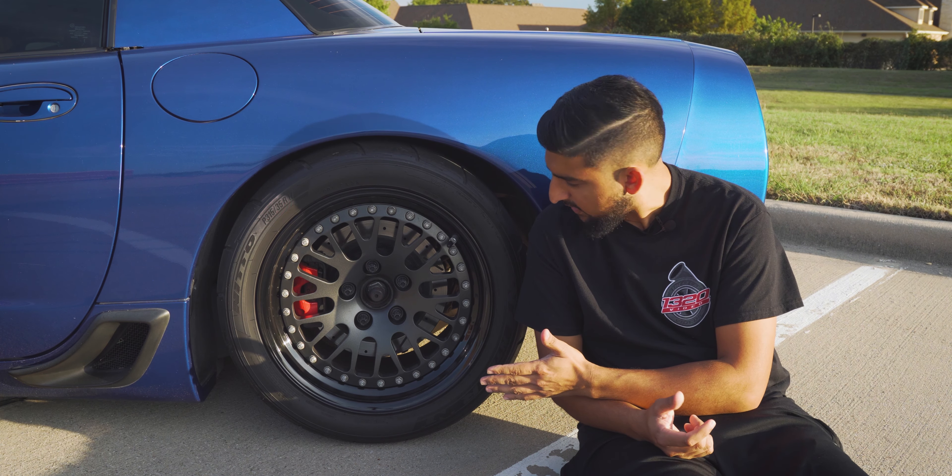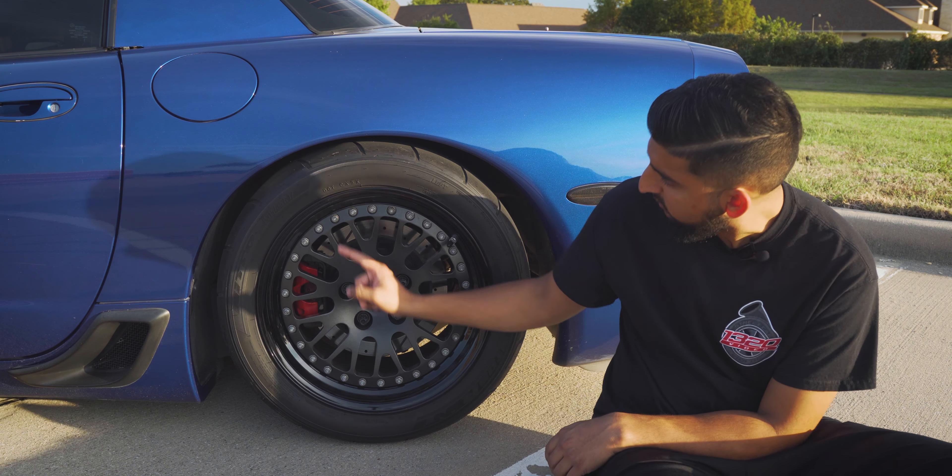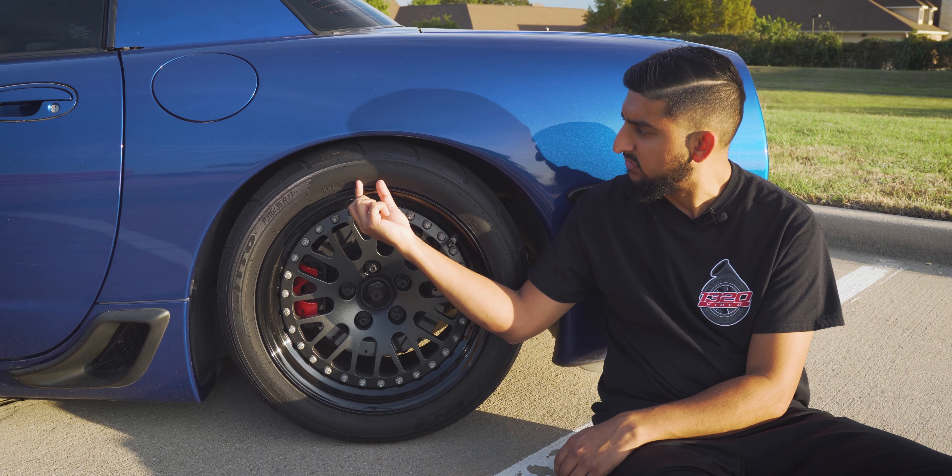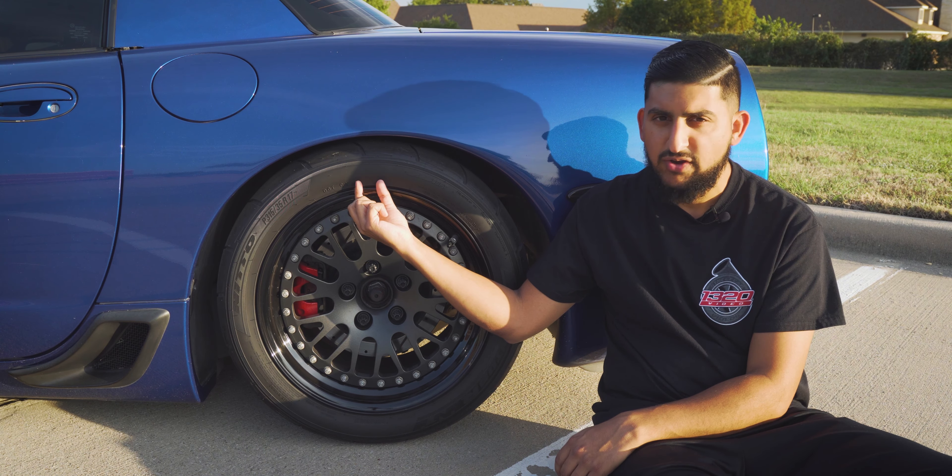You can easily tell the age of a tire by the DOT number on every tire sold in North America. At the end of that DOT number is a four-digit stamp — the first two digits are the week it was made and the last two are the year. My current tires were purchased in 2018, so they're only three years old. The tires that came on the car were almost eight or nine years old, had hardened over time, and lost their grip. Don't overlook your tires.